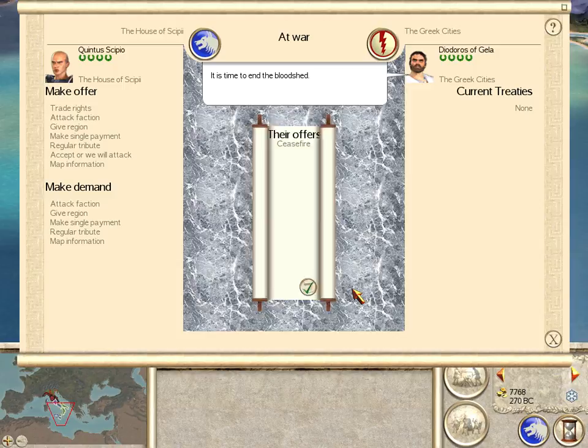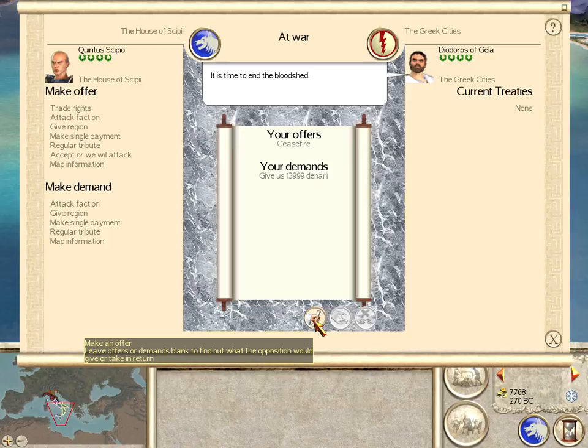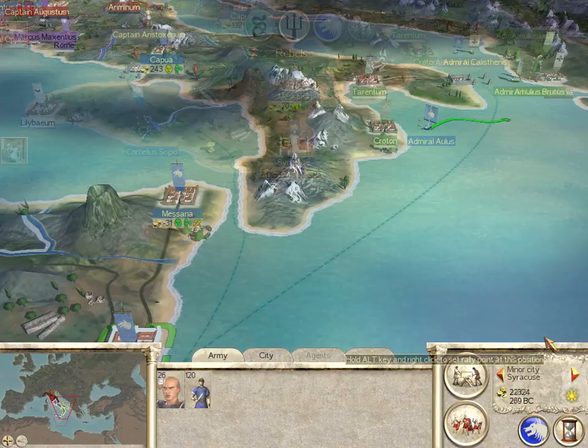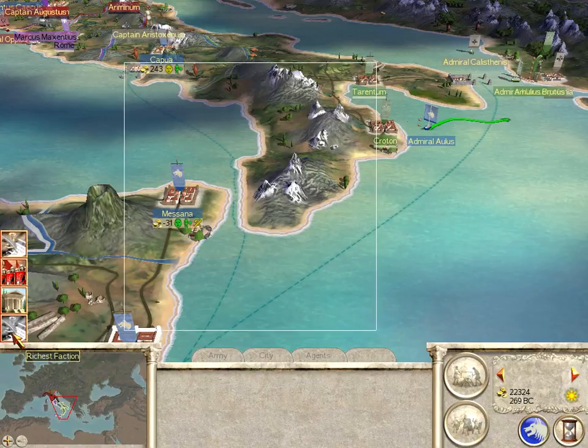The Greeks are now offering a ceasefire and we will make a counter offer — which is that we want money. Almost 14,000 denarii. They accept it. If you ask for 14,000 they'll agree but they'll want to pay over five turns, and I want my money now. So I take one denarius less in order to get everything upfront.